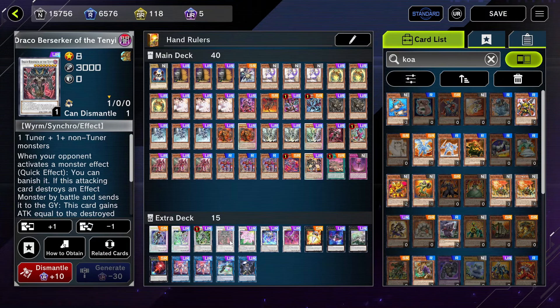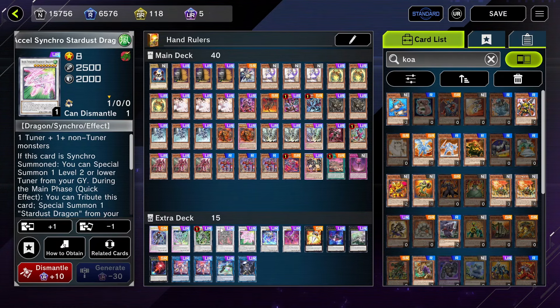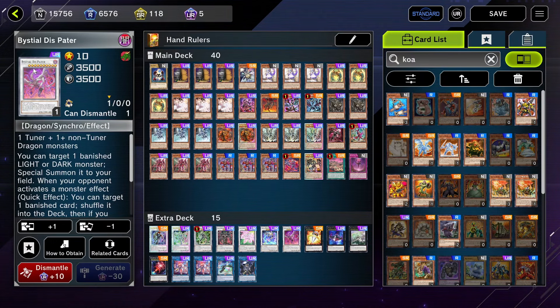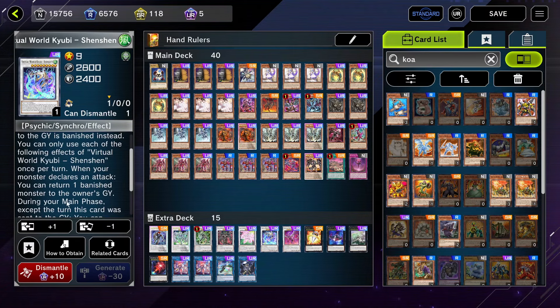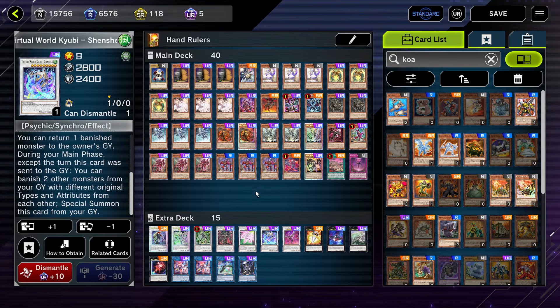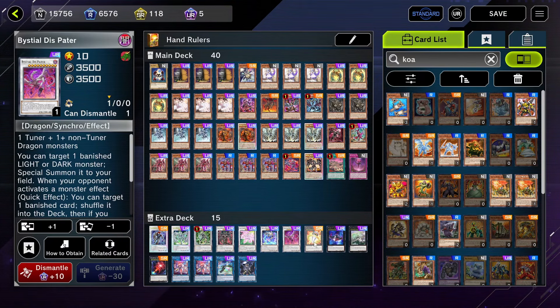Draco Berserker is a disruption during your opponent's turn, but it's also a super offensive powerful card during your turn — that's the main reason I run it. Axel Synchron Stardust Dragon is very important, only if you have a level 2 tuner in your graveyard so that you can go into Bestial Disc Pattern, which is like the main boss of the deck in my opinion. Virtual World Kyobi Shenshen is just a Macrocosmos, but it also puts your banished monsters back in your graveyard and acts kind of like a dragon roller in the graveyard. It has a super weird synergy with the deck. Bestial Disc Pattern just brings back your Omega and also negates an opponent's monster effect.